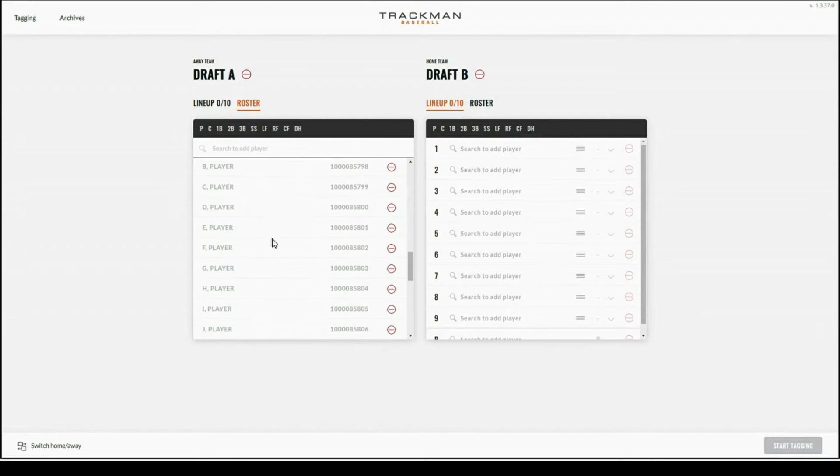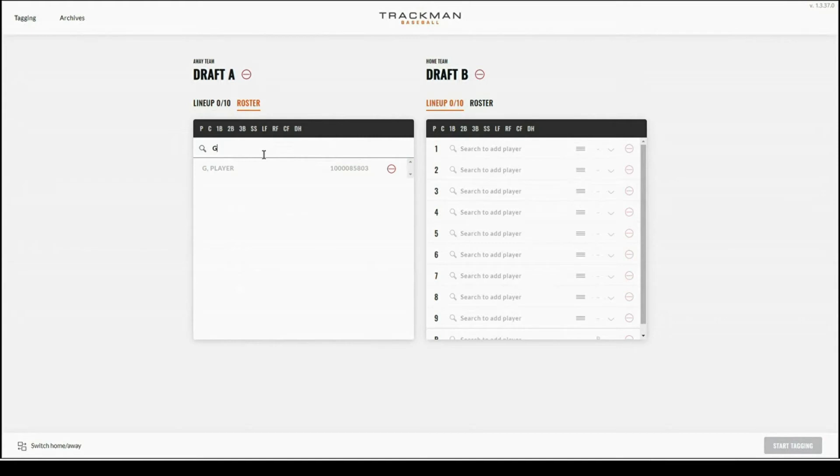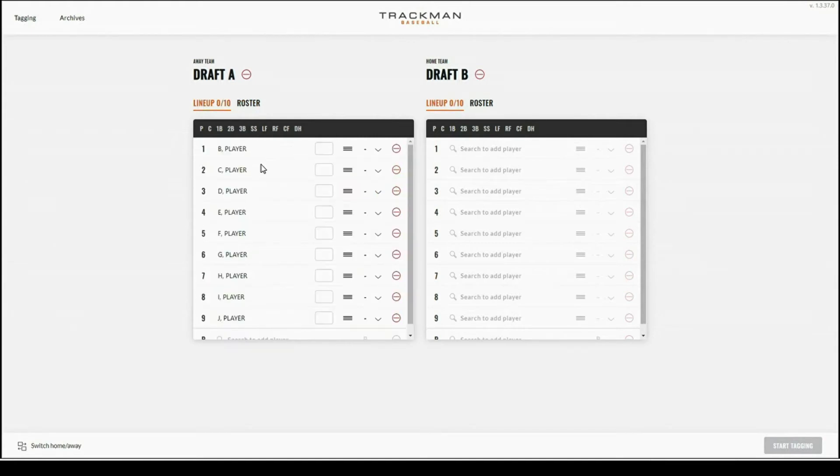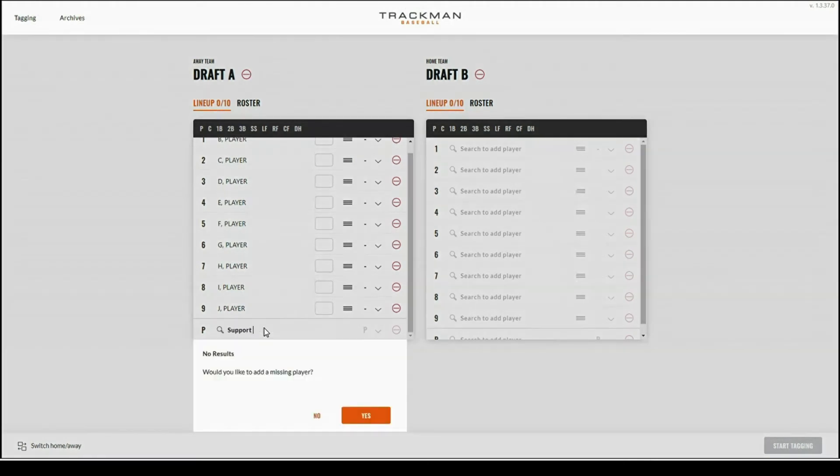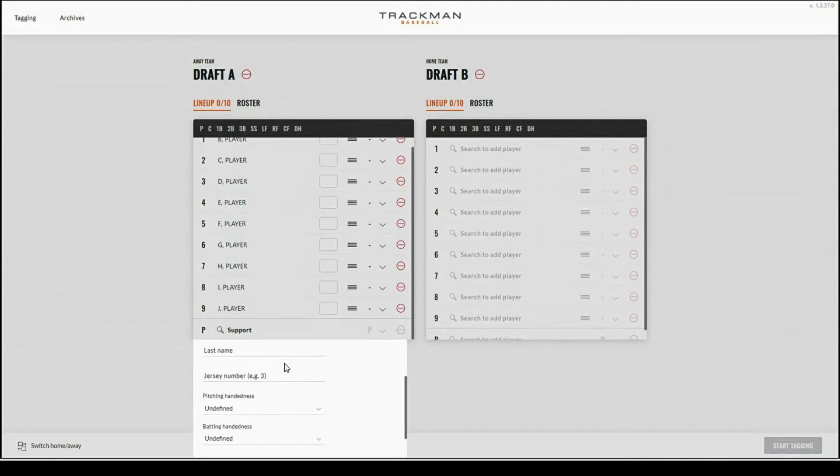If you find a player is missing, you can go to the roster tab, search for that player, and press the plus button on the right hand side to add that one player. You can also search at the top to find the player you're looking for. If you're unable to find the player on the roster page, start typing in that player's name. You will see an option that pops up saying no results — would you like to add a missing player?